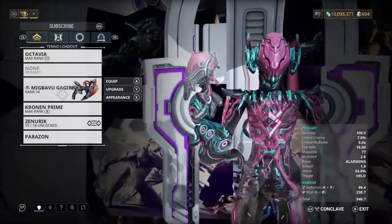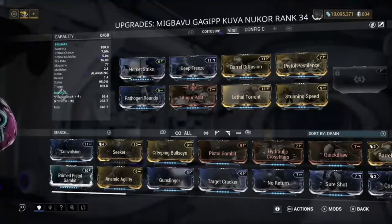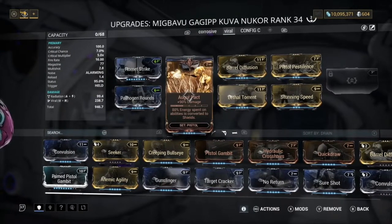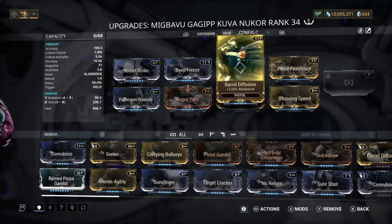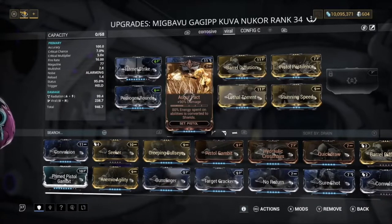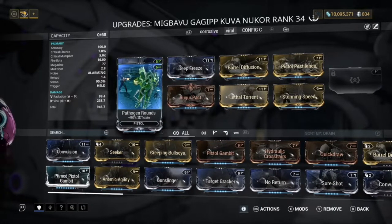For the Kuva Nukor build, we have a viral build with Hornet Strike, Pathogen Rounds, Deep Freeze, Augur Pact, Lethal Torrent, Barrel Diffusion, Pistol Pestilence, and Stunning Speed. This is a radiation Kuva Nukor, so I do recommend having a radiation one — radiation is a solid option. But if you want pure viral, you could go with a toxic Kuva Nukor instead.